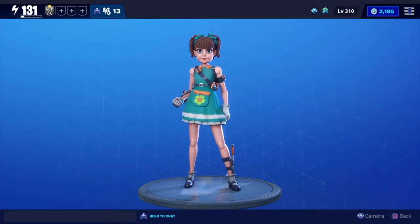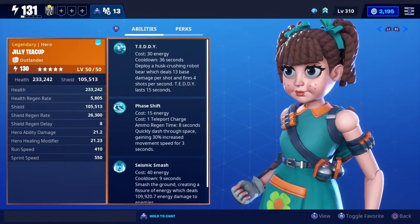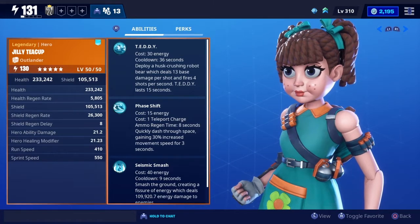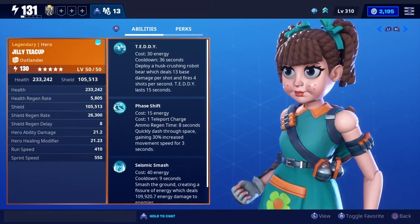Hi, this is Darks from Darks Underground and we're here to talk about the Outlander Jilly Teacup. For this character, she's got Teddy, Phase Shift, and Seismic Smash. This build we're going to be doing today is going to be focusing more on the Teddy than anything else.